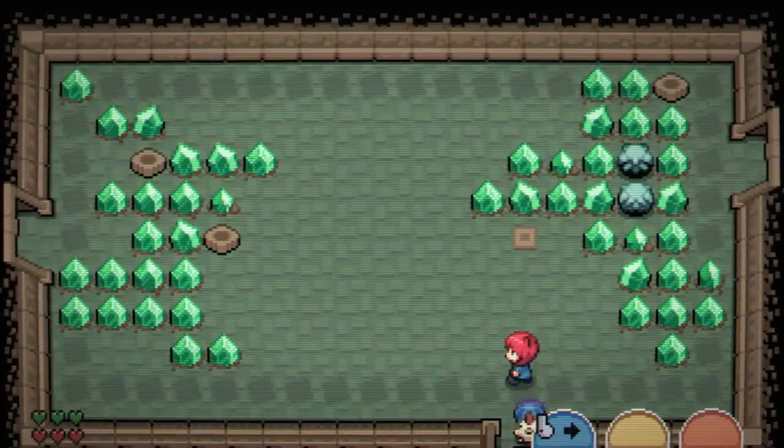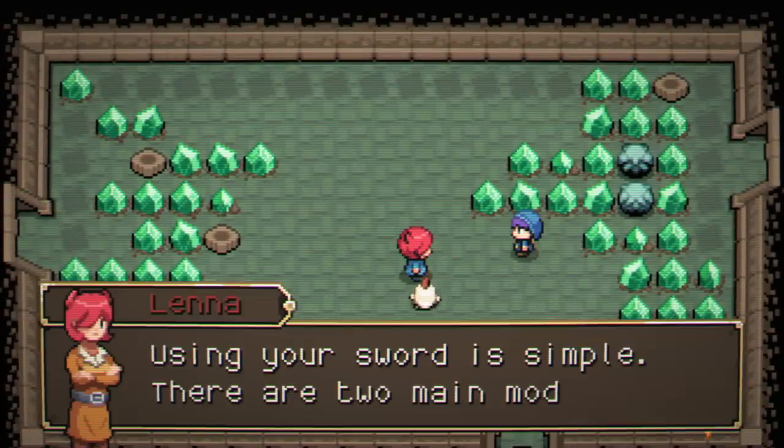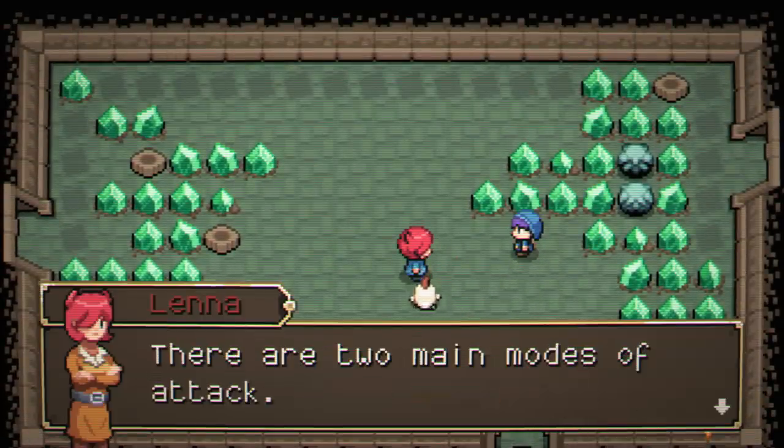We put those on the little cross marks and it'll work out. This room looks safe enough. Using your sword is pretty simple — there are two main modes of attack. The first is slashing.